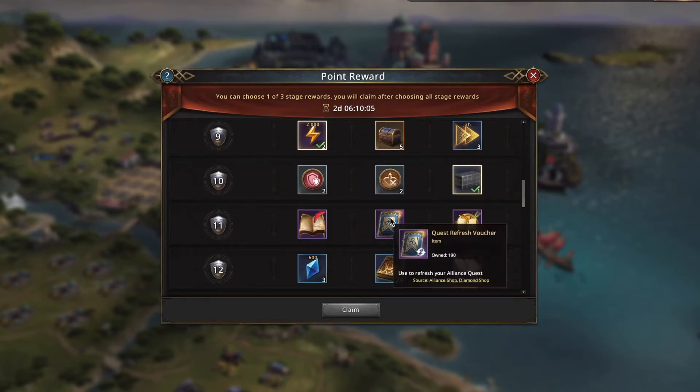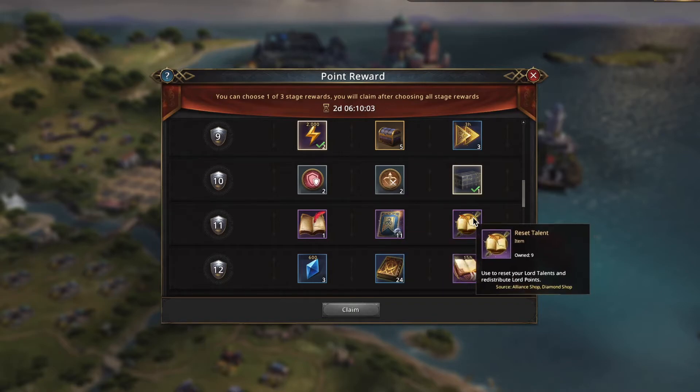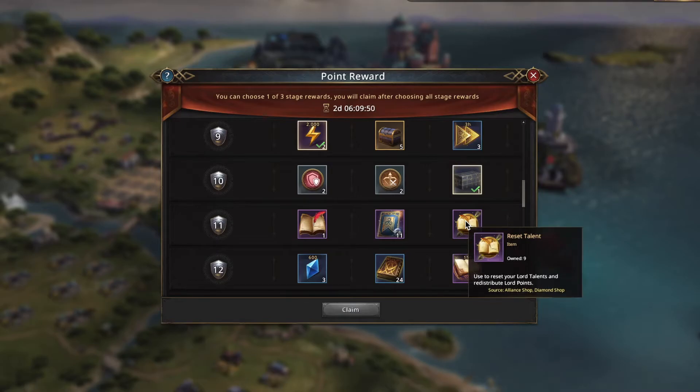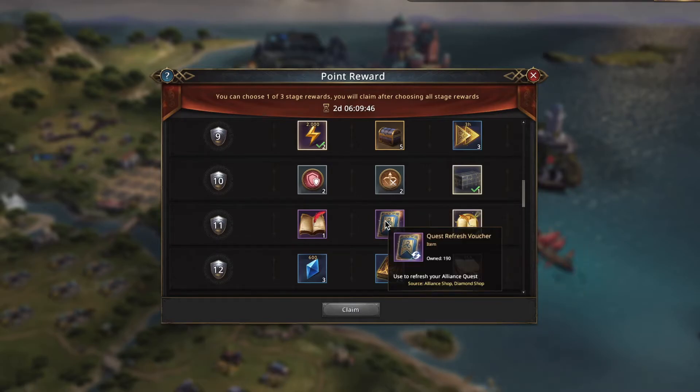Talent archive, quest refresh, and reset talent. I think you should avoid the talent archives — you probably have enough already. You only need to use them once to set your talents; you don't need to keep using them afterwards. Whereas the reset talent you need to use every time you want to change your talent, so you really need a lot of these. I also don't really take the refresh vouchers — I've got almost 200 and don't really need more.